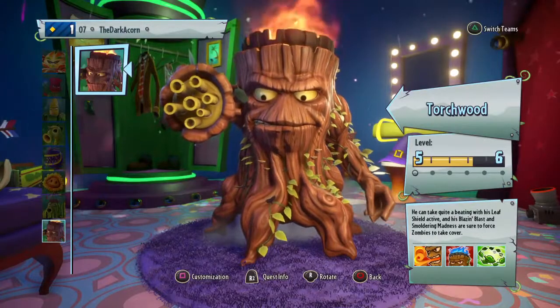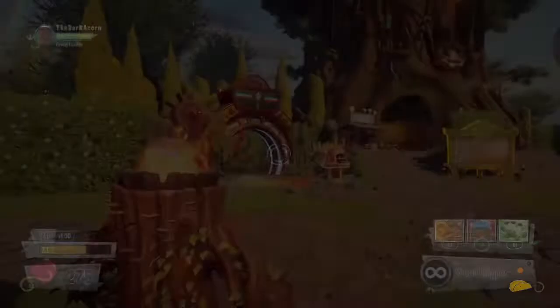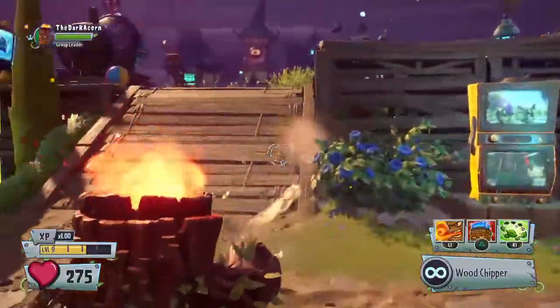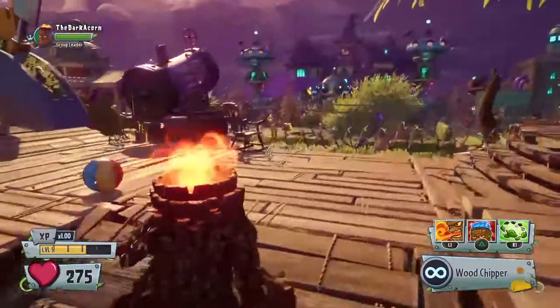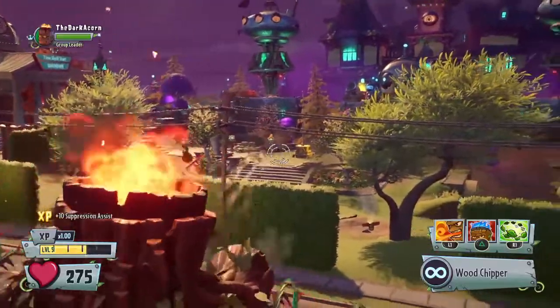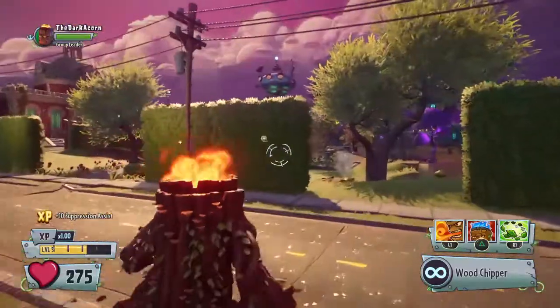Here's what a full spin looks like. Let's see some of the things he has. The wood chipper shoots little leaves and wood chips — that's pretty cool. It does three damage from afar.